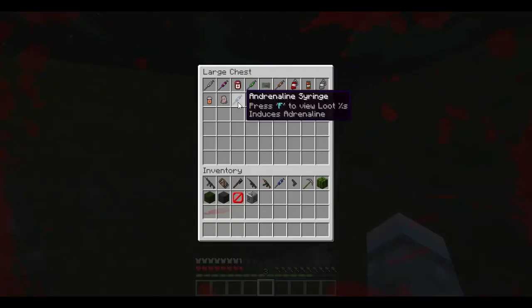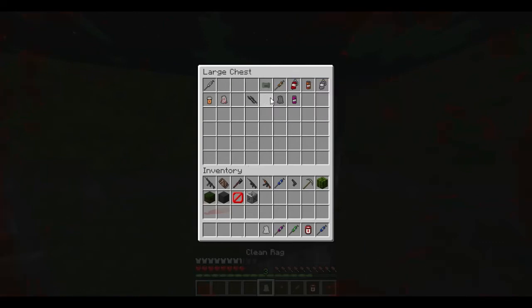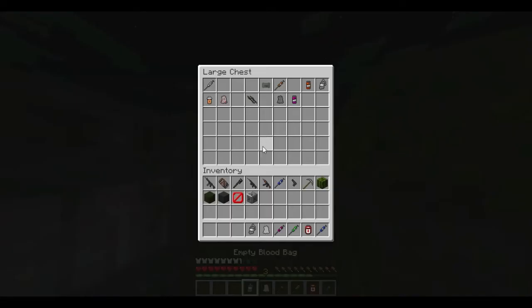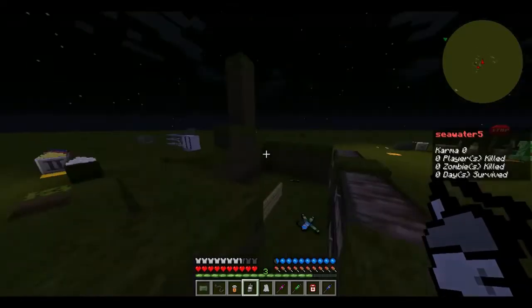Next we have medical items. Blood bags give you health and you can click on a player to give them health back. Splints can fix your broken leg, and so can morphine, med packs, pills, and bandages.